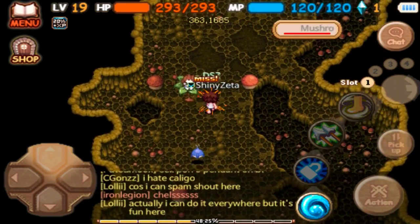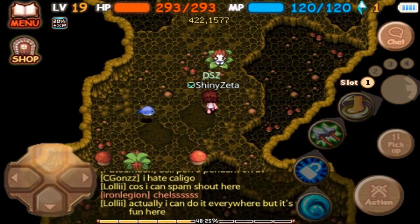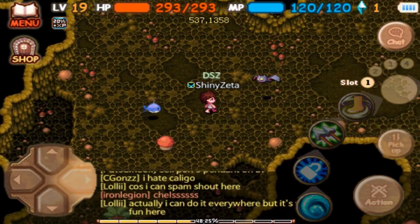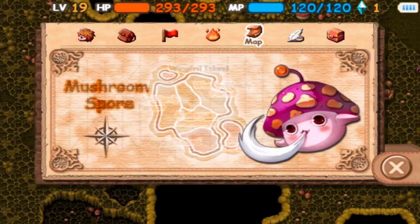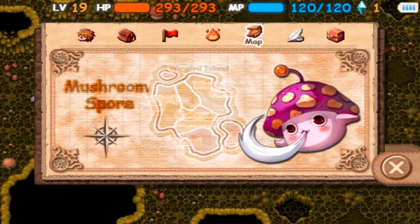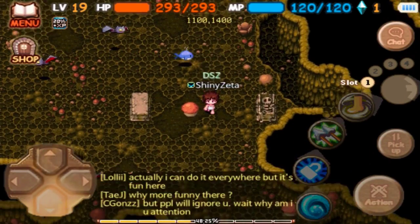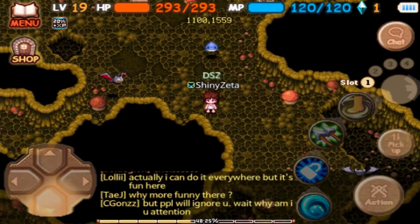Honestly, it's not a big dungeon — it's pretty small, which is kind of why you don't need a map. If you look at the official map, that's not actually a map for the Mushroom Sport Cave — that is the Wingthrow Island map. I don't know why they did that, but they totally did. So it's a little confusing.